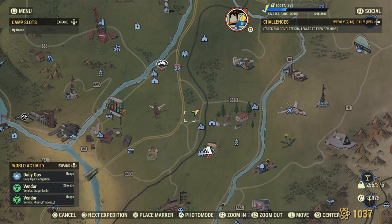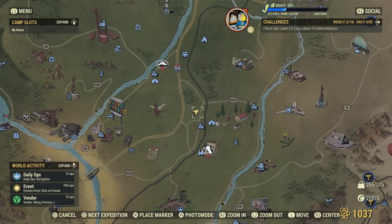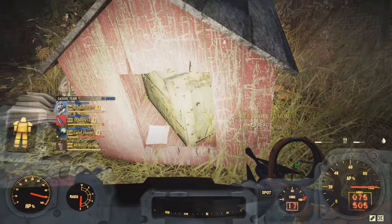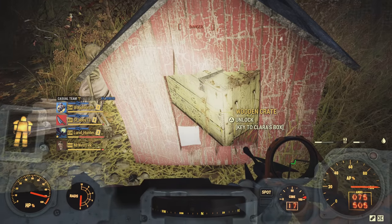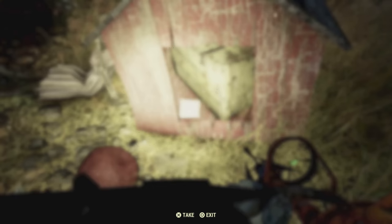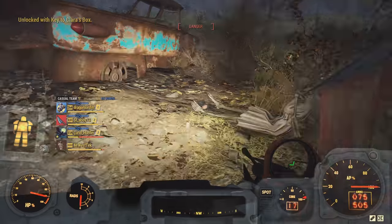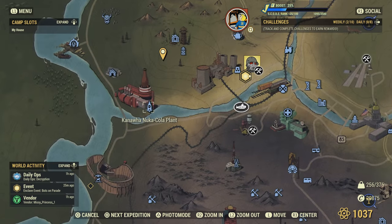The next place is just north of Sutton. I'll show exactly where I am on the map because this can be a little tricky to find — it's just behind some houses. You're looking for a dog house with a yellow crate and a note in it. Make sure you read the note first, then you'll be able to open Clara's box. Grab the locker key — a mole rat does spawn after you grab it, so keep an eye out.